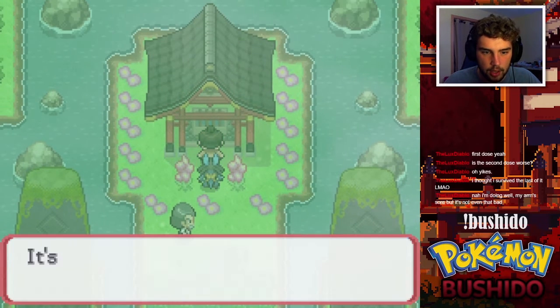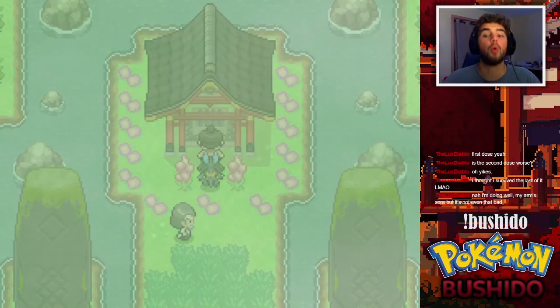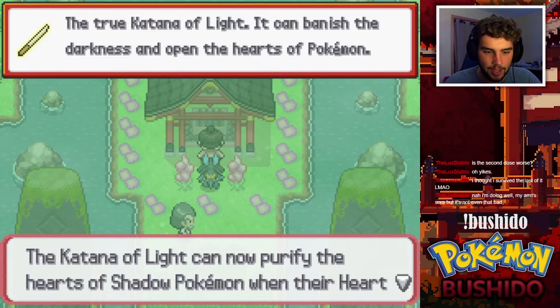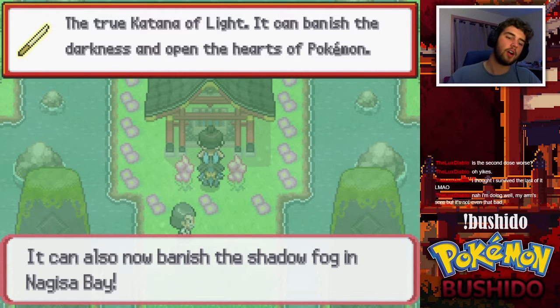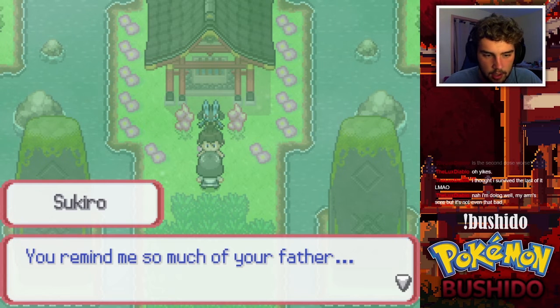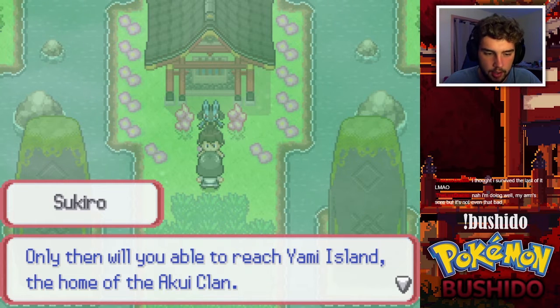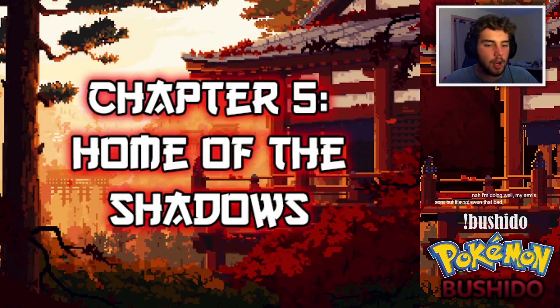Excellent work, Jinn — you are truly worthy of wielding the Katana of Light. Go on, pray at this final shrine and seize your destiny. I'm pretty sure I've already prayed here but okay. The Katana of Light has awakened to its pure form — it can now purify the hearts of shadow Pokémon when their heart gauge is empty, and can also banish the shadow fog in Nagisa Bay.